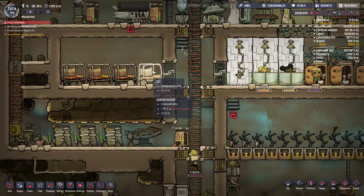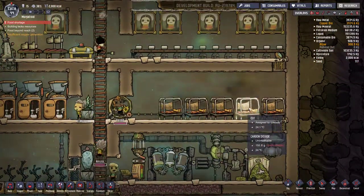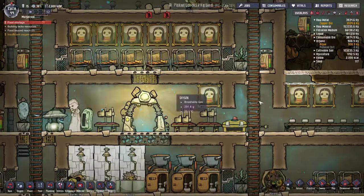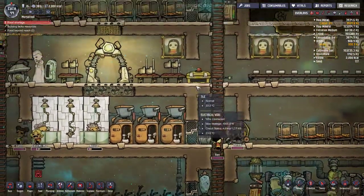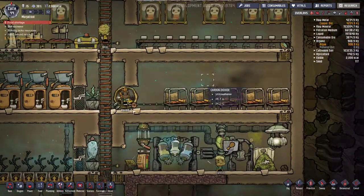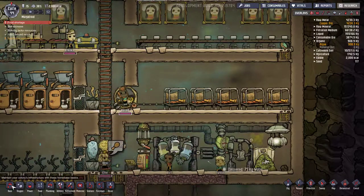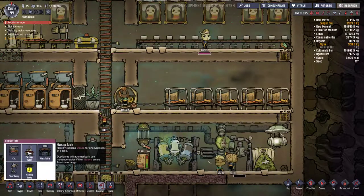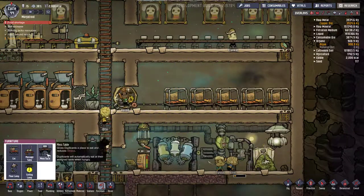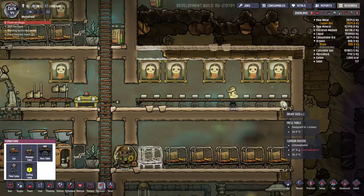Do we have enough cots for everybody? We got four there, nine there — four plus nine plus six is 15, we got just enough cots. But I'm going to put in another cot. Whoops, cot does not belong in the air — cot belongs here. Okay, briar seed.